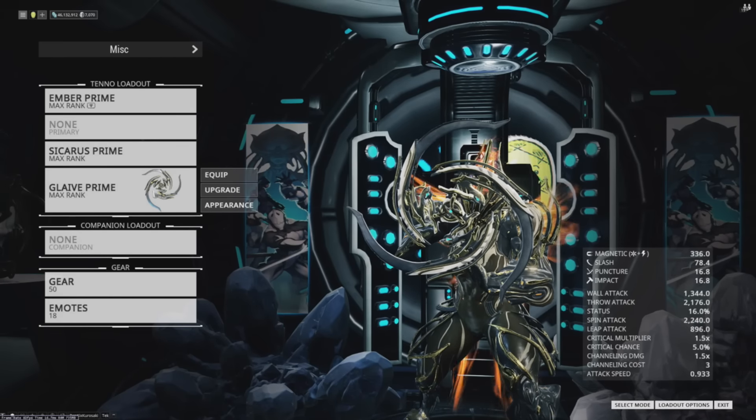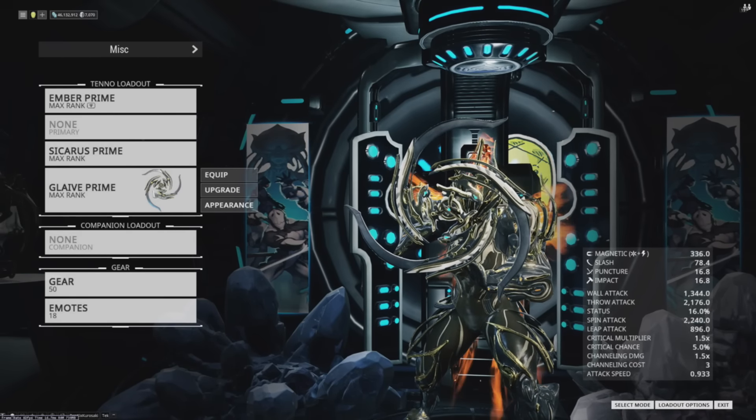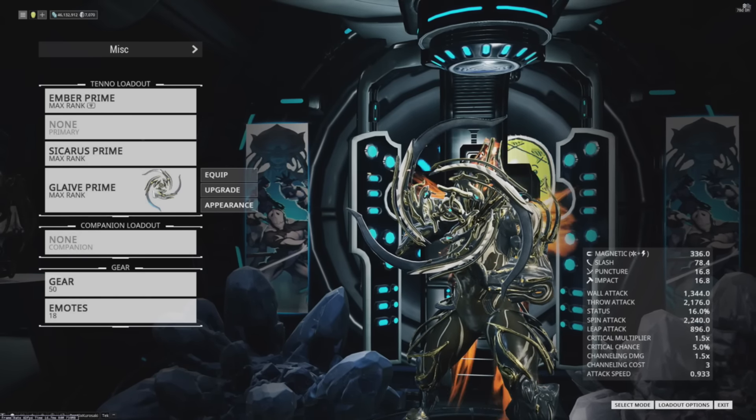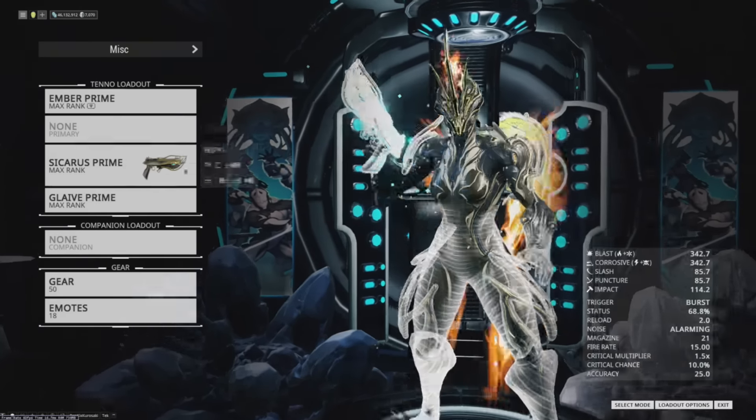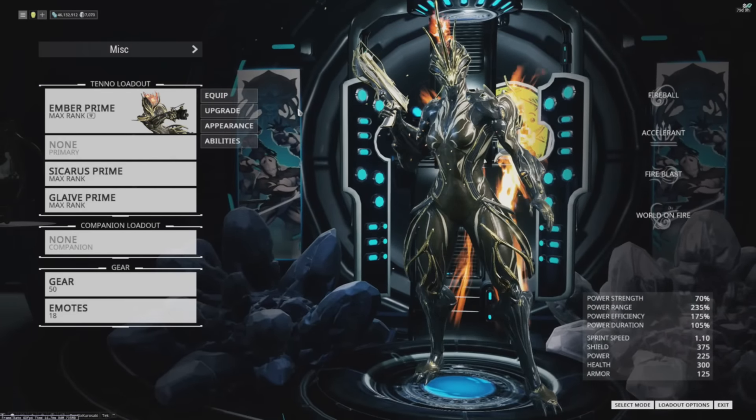I will say though, that if you want to look really, really cool, Astral Twilight is a very fancy stance that this thing can use. So overall, in this pack, Ember is useful, but these weapons aren't really going to do you any service.